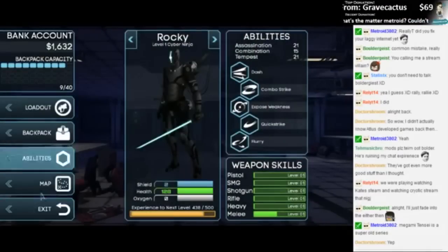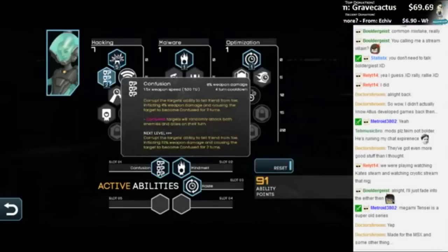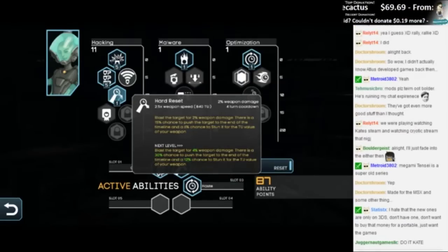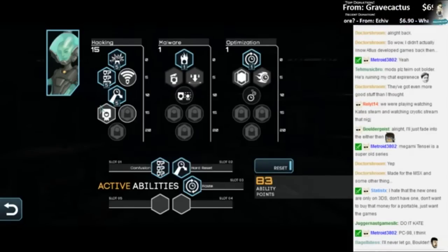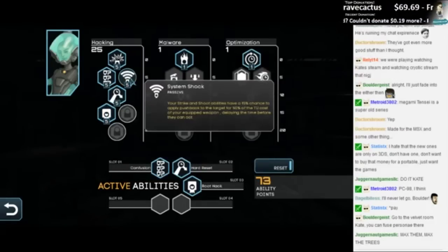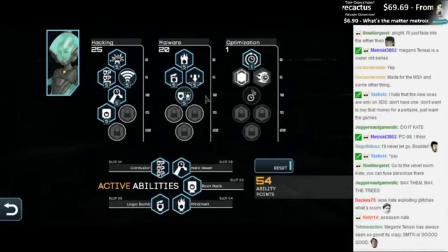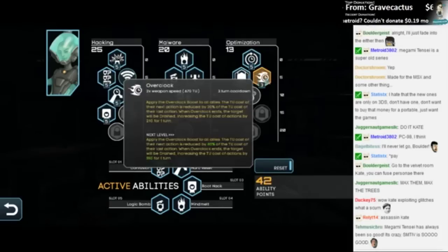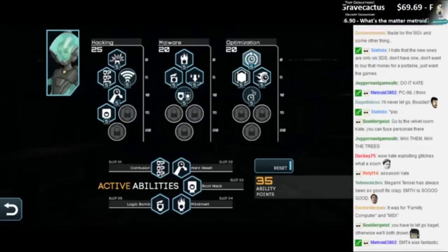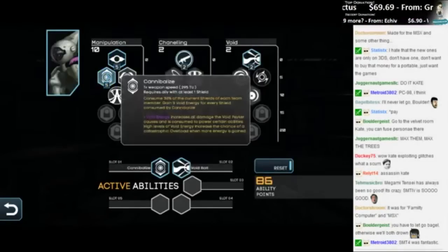We'll take one. And then the hacker — I like hacker too, so let's level her some stuff. Confusion sounds good. Hard Reset — blast the target with 2% weapon damage, 15% chance to push the target to the end of the timeline. Oh that is awesome! Oh god, ability points are 100% for every character — shit son! That's insane. Well I guess now there's no point in not using them. They are locked but let me level them up.